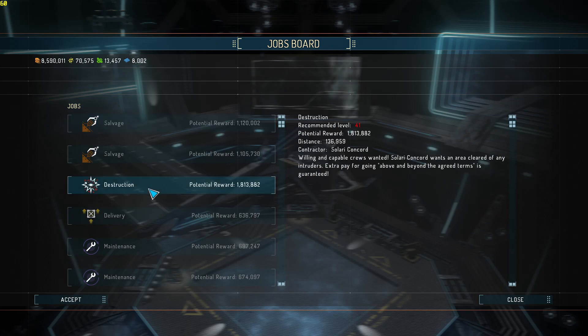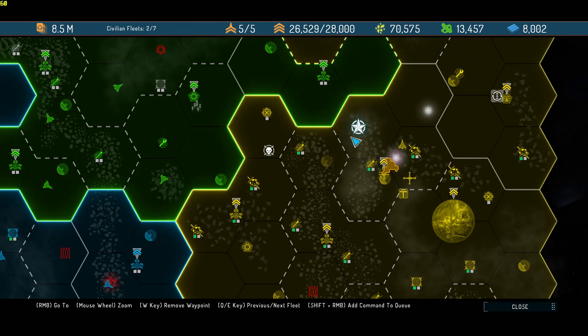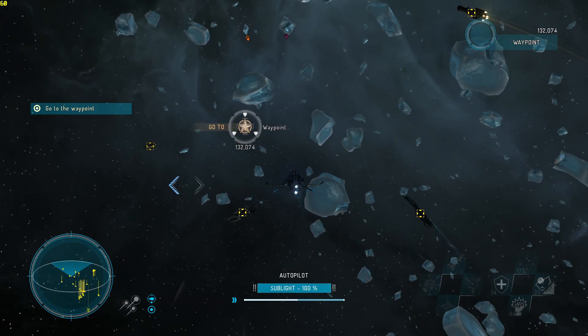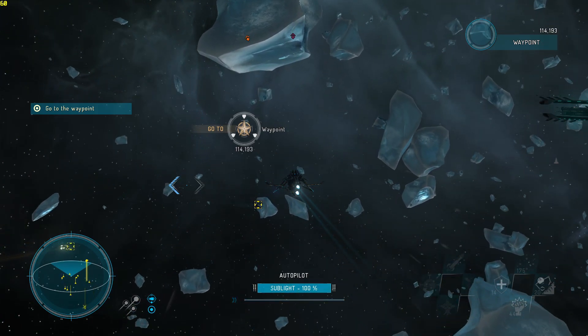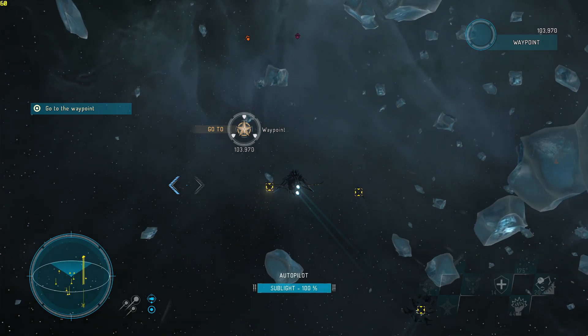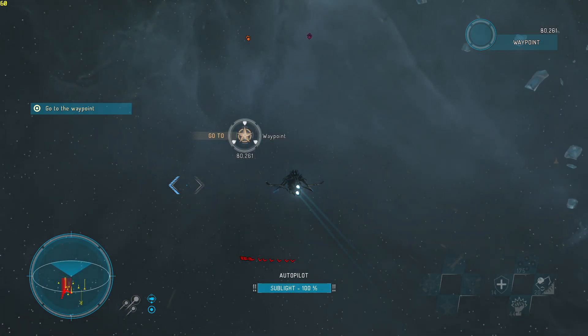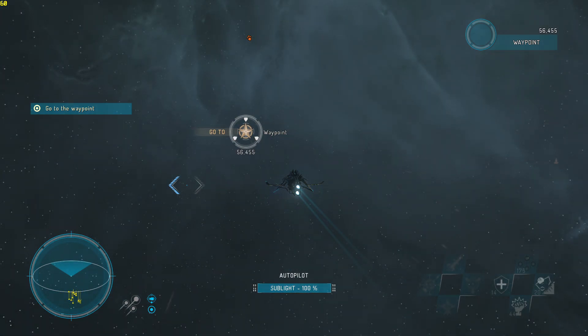Alright here we go - this is what I was talking about. 'Willing and capable crews wanted - Solo Concord wants an area cleared of any intruders, extra pay for going above and beyond the agreed terms.' In other words, you slaughter everything and you can double your pay. Tips and tricks on this: you don't want to just let yourself fly into the center of everything because then every single ship will drop on you before your boys get there. That was one of the problems I was running into - there was a major lag with my fleet coming in on the higher ones. Still, this pays way more than the scavenger missions at about a million.